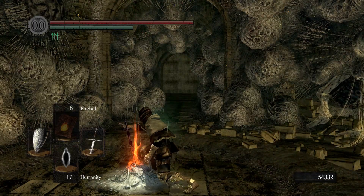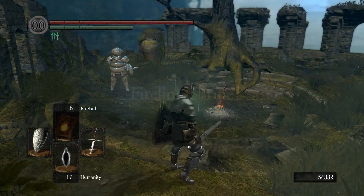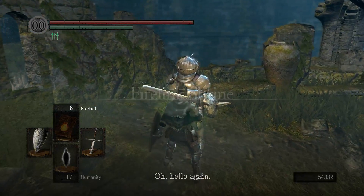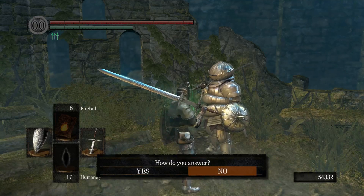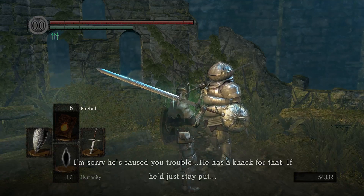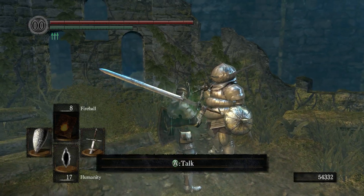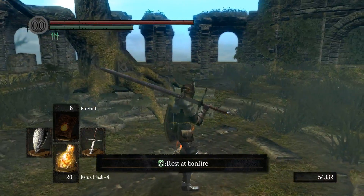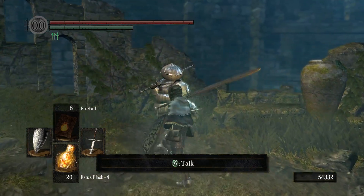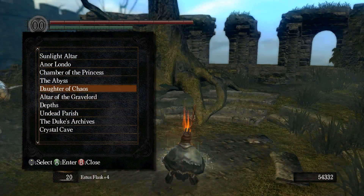We'll walk to Firelink and then come back and see if it's open. I've been absolutely gypped. There's an NPC here - she's looking for her father. 'I haven't found my father yet, have you seen him? I'm sorry he's caused you trouble, he has a knack for that.' I don't know if that has any consequences on the quest, but who gives a fuck.